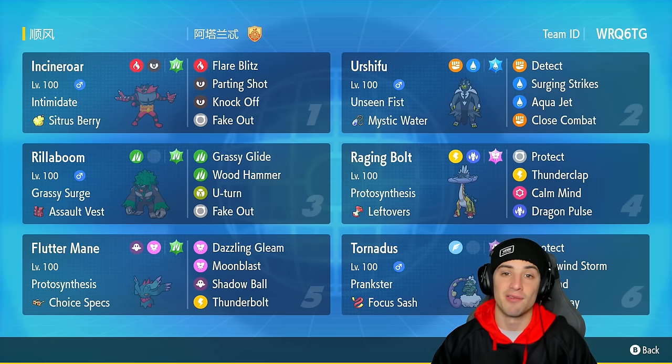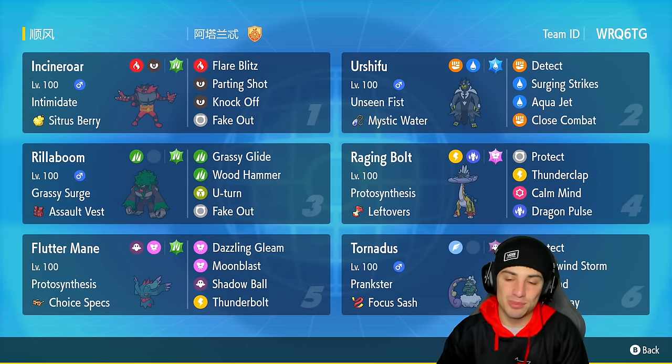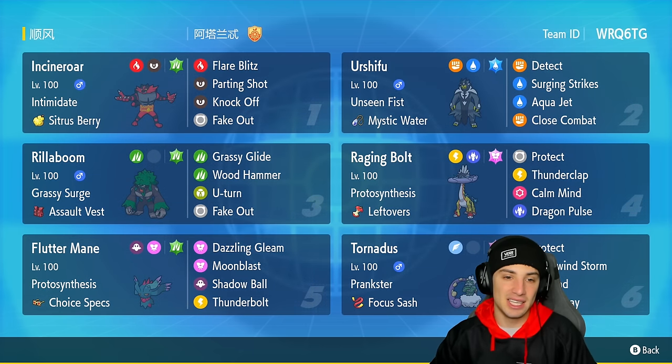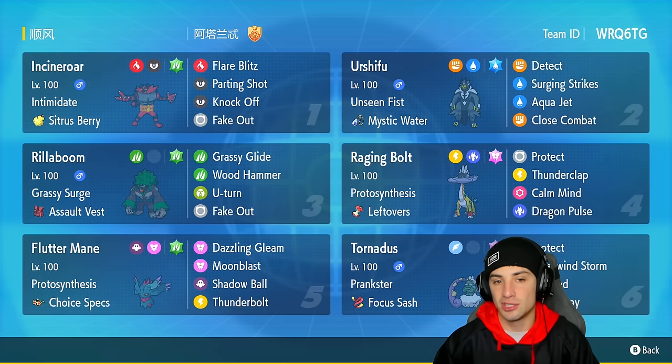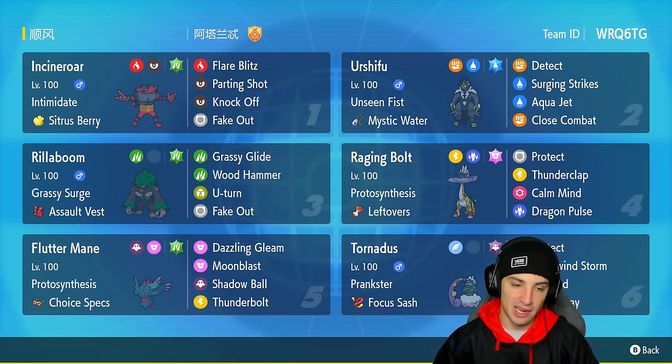I want to bring you guys a meta team to help you push high ranks in Master Tier. Use this team and rock out Regulation F. I didn't want to bring a gimmicky team on the first day of Regulation F. Cinderwart is the first Pokémon we talk about — you're gonna see this Pokémon a ton. It's got Intimidate with Citrus Berry, Rock and Flare Blitz, Parting Shot, Knock Off, and Fake Out — arguably the best moveset for Incineroar.